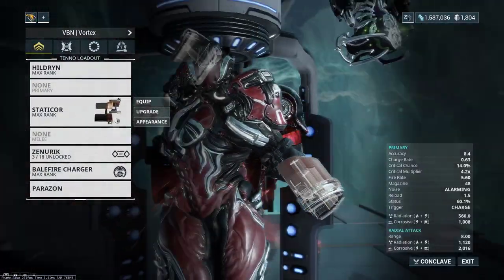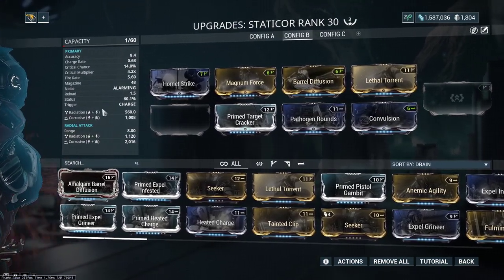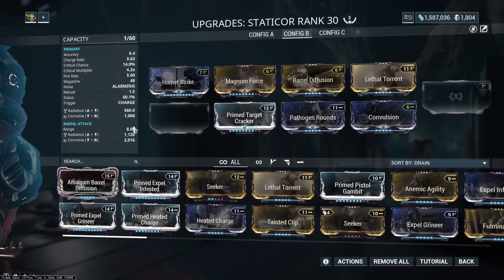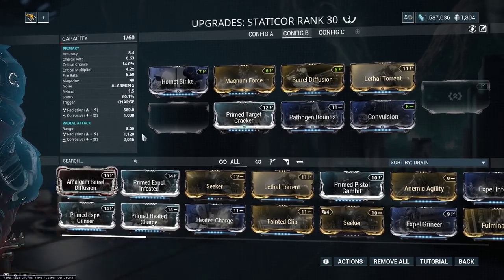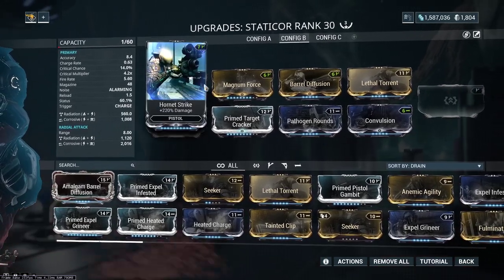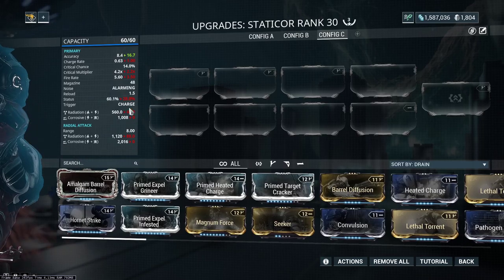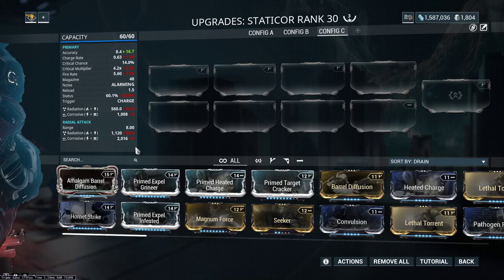If we come over to the Staticore and take a peek at its stats, its base damage is going to be about 560 to 1,000. The explosion scales up to 8 meters, which is 2.5 times larger AoE than the Balefire. With mods, our base damage is 1,100 radiation and 2,000 corrosive, but going to a zero config, we'd have 44 base radiation and an explosion doing 88 damage - much lower.